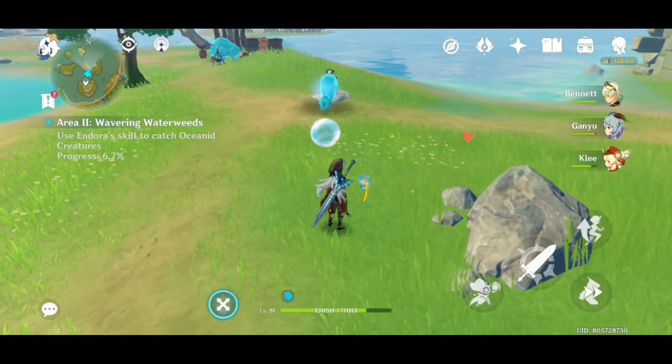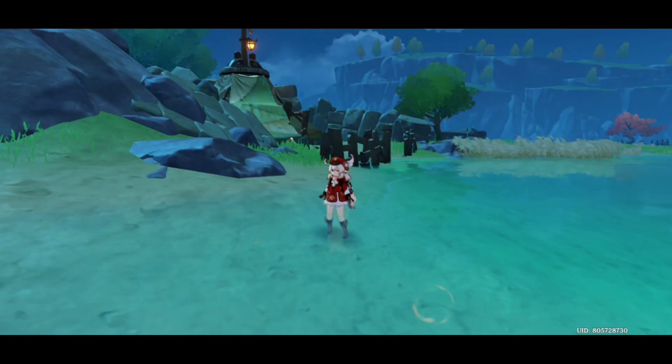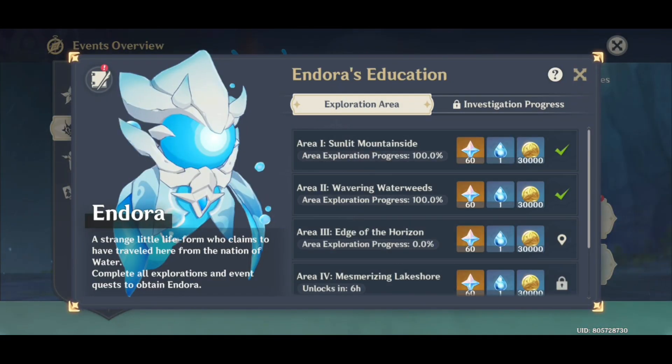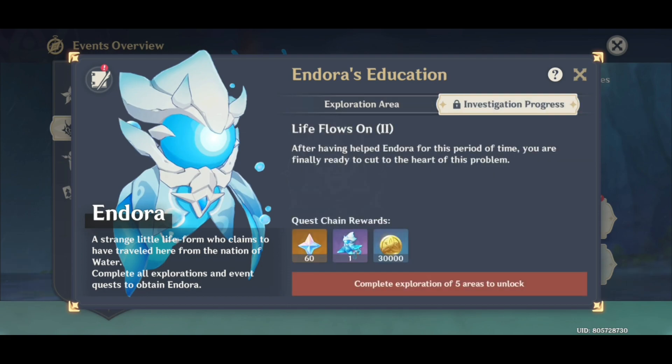In this video I will tell you guys how you can obtain this Seelie. To obtain the Endora Seelie, first of all you should do all the story quests regarding this event, the Wishful Drops. If you go to Endora's education, you will have to do the event fully. You will have to complete all five sub-events, going to different locations and doing those.